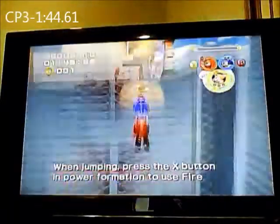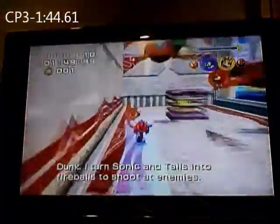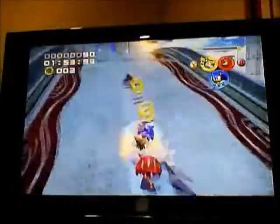When jumping, press the X button and power form action to use fire gun. I turn Sonic and Tails with a fireball to shoot it. Here we go! I've got her!